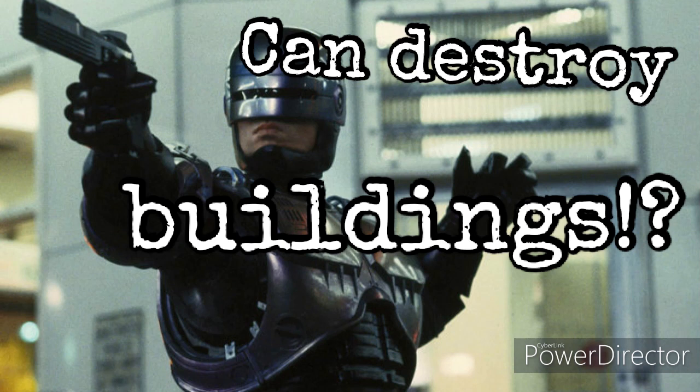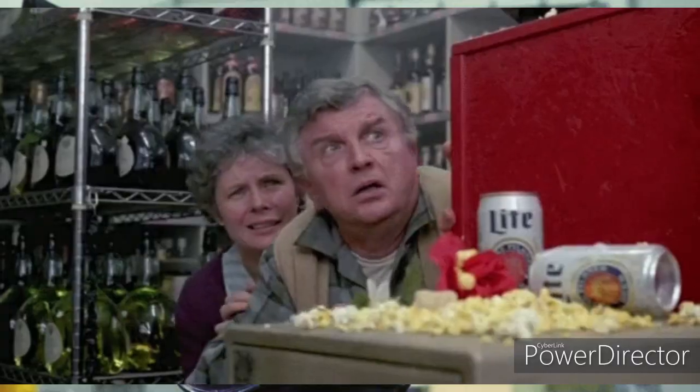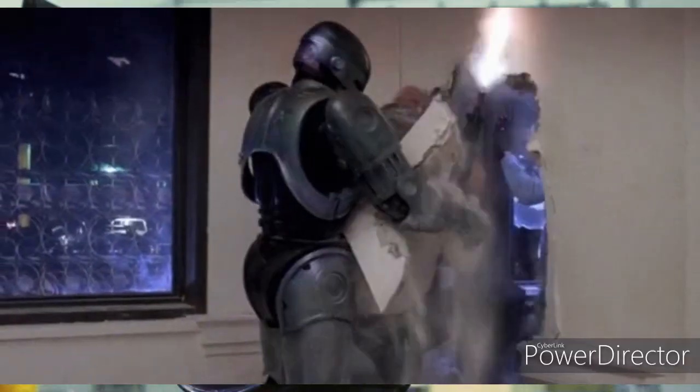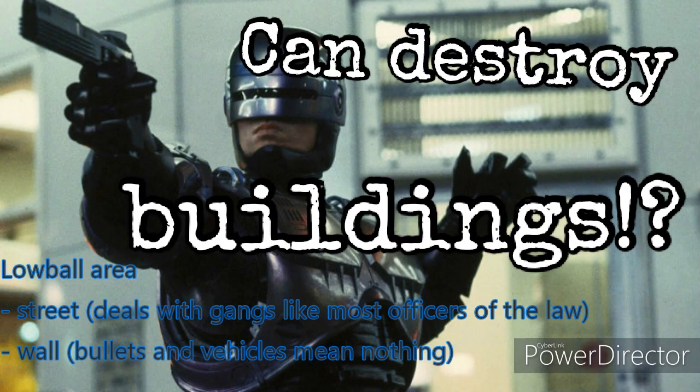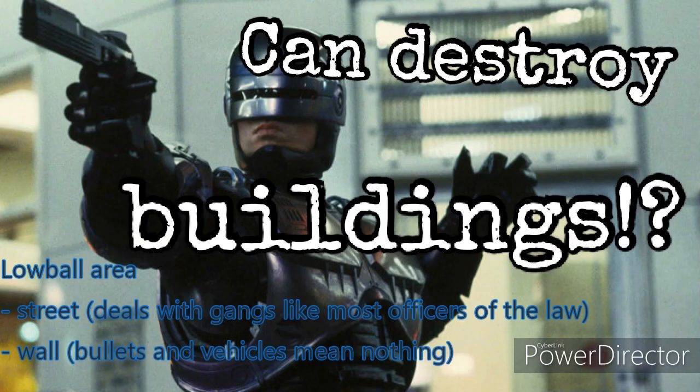First, we need to establish attack potency and durability for RoboCop. He has casual street tier and casual wall level feats. You'll normally see these in RoboCop 1 when he's performing street feats like clotheslining people through doors, shoving his hands through walls, and pulling people through them. You can argue that to be wall or even high street tier. He's also casually bent metal — like bending a gun. Those are all casual feats.